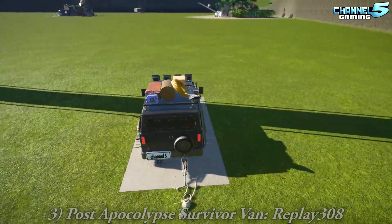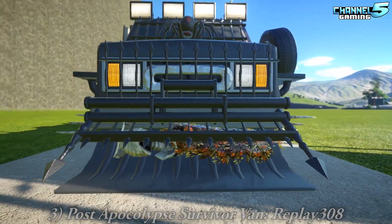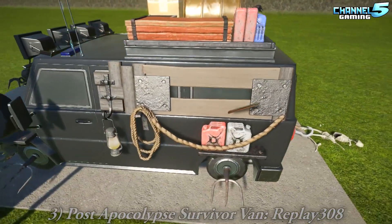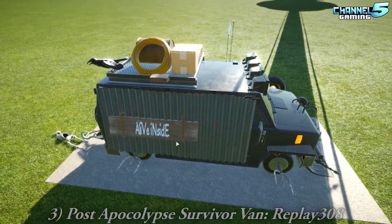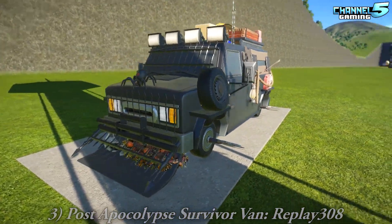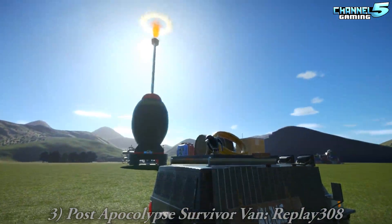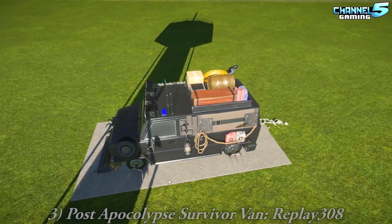The post-apocalyptic survivor van by Reaper. Did you see the license plate? It looks like it's scooping up gore from the street. Channel 5! There's a skeleton, and a spider ornament. I was actually hoping we'd see more post-apocalyptic vans. He's got zombie cutters on each wheel — those little monster tracks. That's amazing, very cool. Really good idea.